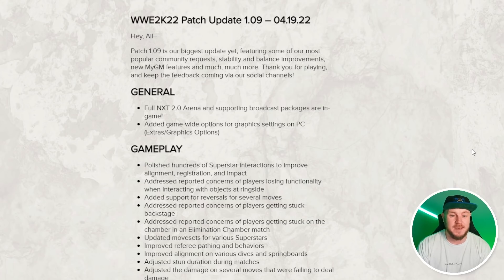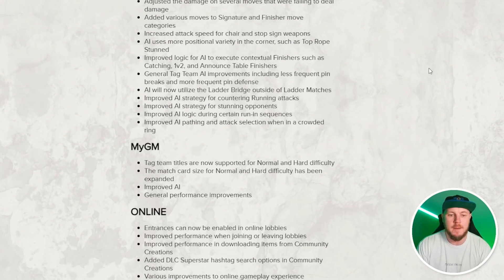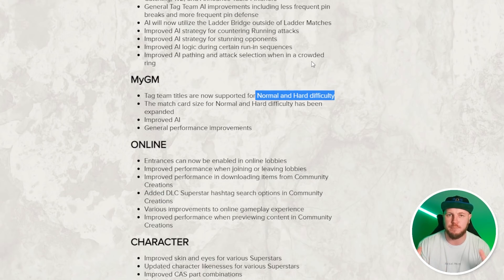I'm going to be diving into that because although there have been a lot of updates with this patch, I'm still noticing it's very slow on PC. There's a lot in the gameplay that's been polished. But the most important one for me right now is My GM mode: tag team titles are now supported for normal and hard difficulty, so for easy difficulty it will be the standard game mode we've been playing previously. The match card size for normal and hard difficulty has also been expanded, so those two game modes will now have that fourth match for every single show.